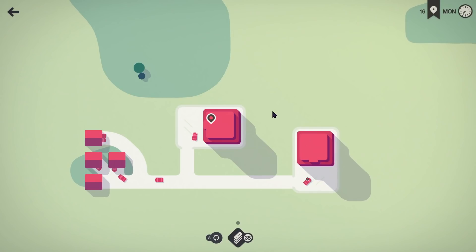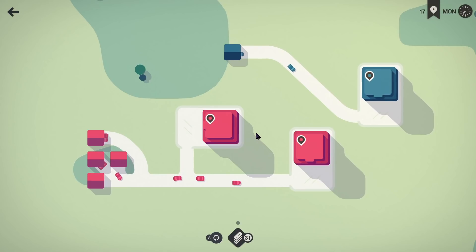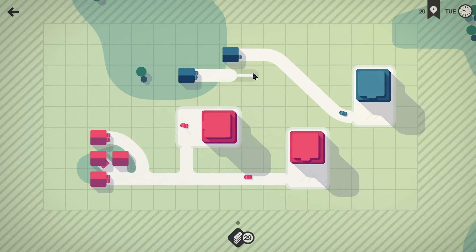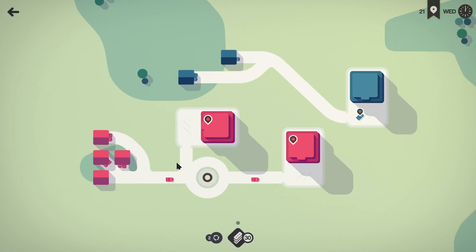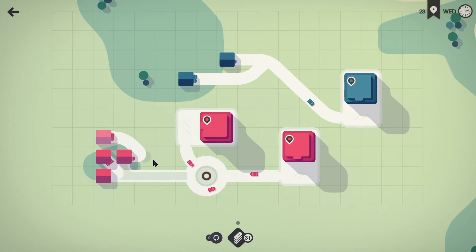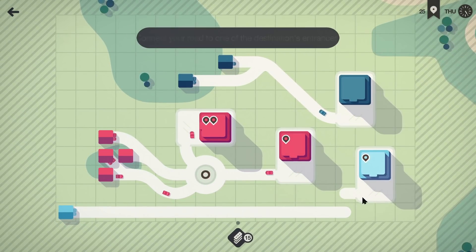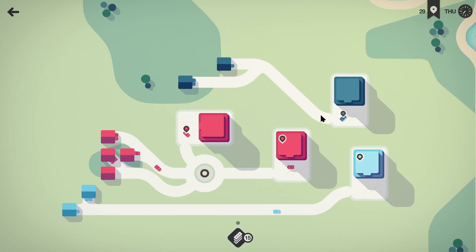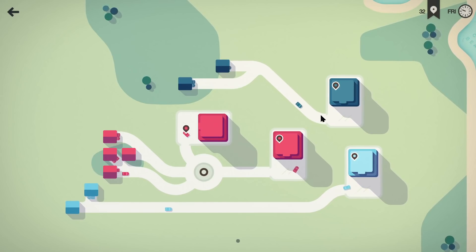I'm noticing something I haven't before — the shadows on these buildings. The second tier of this building is definitely a lot higher than I assumed just looking straight down. If we move down we can put a roundabout there. I want to try and divide these guys and give them a bit of a split. We want to have as much separation between lines as possible, which will definitely be a much harder game without motorways.